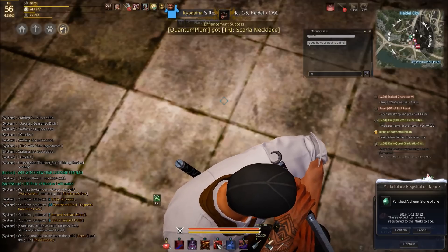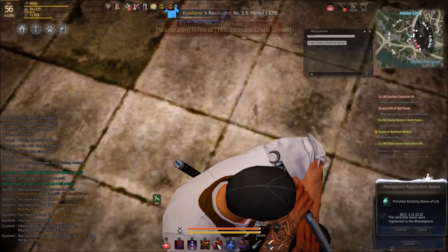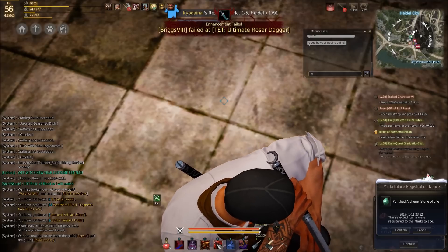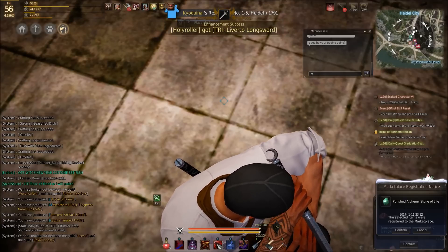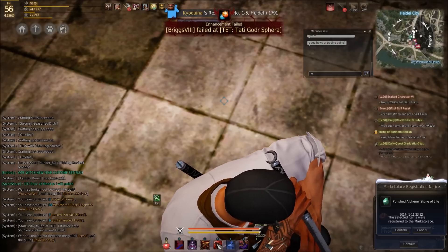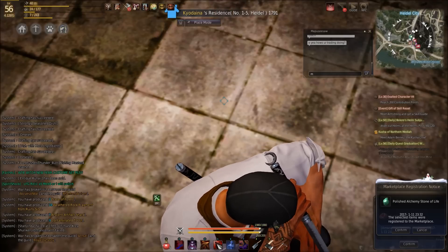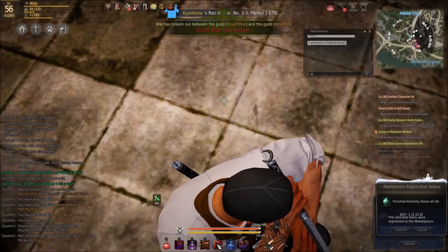Your Black Spirit, which you'll meet during the tutorial, is your buddy and gives you all the quests along your main storyline. Make sure you're doing the quests the Black Spirit gives you — they'll progress you from zone to zone, give you boss scrolls, gear upgrades, armor stones, and other great stuff. At level 56, he'll also give you a series of quests you must complete to awaken your character and gain the awakened weapon.